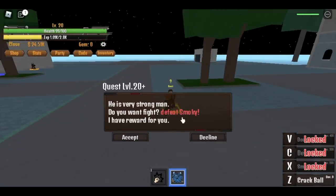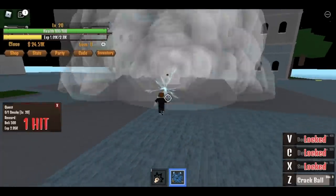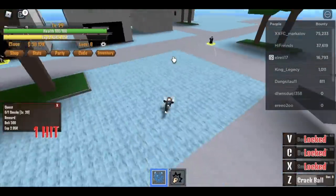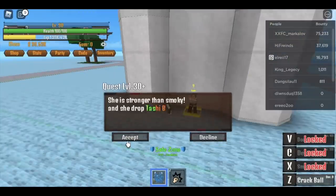At level 20, start defeating Smokey — three hits at the start. First kill, dodge, first kill and dodge. You're gonna do that until you reach level 30 and start defeating Tashi.